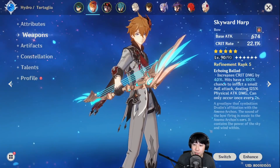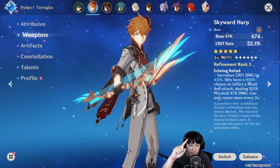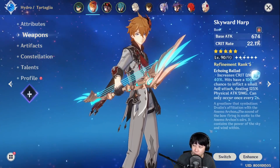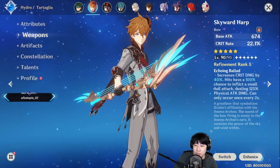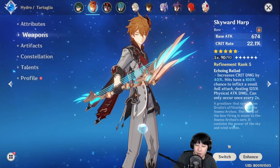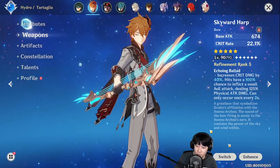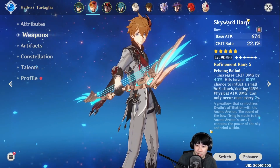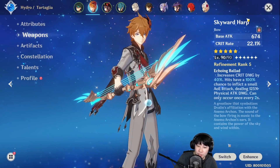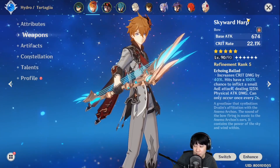The best in slot weapon for Childe is Skyward Harp. I did a comparison video between Skyward Harp, Stringless, and Rust, and I concluded that Skyward Harp is the best in slot weapon for Childe. As an F2P, you can hope to get Rust — Rust also works. Stringless also works if you want to maximize his burst damage with Q. Rust helps you do more damage in melee stance. You can also use the Battle Pass weapon and it still works great.